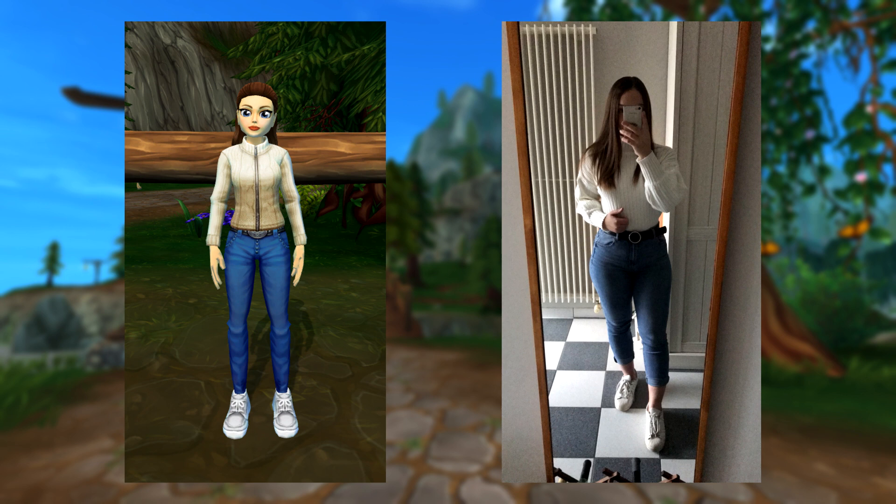The zipper on the SSO sweater doesn't really exist on my original one, but the sweater in real life looks a little more yellow than it appears in the photo — in the photo it looks bright white but it isn't. Still, I think I did a pretty great job. The pants look almost identical and so do the shoes. I'm so proud! That was outfit three — let's move on to the fourth and final one.